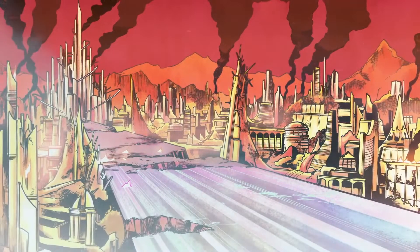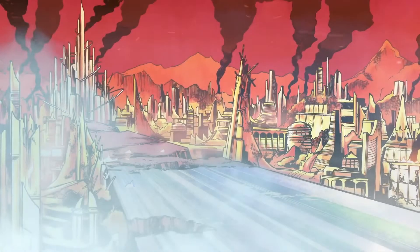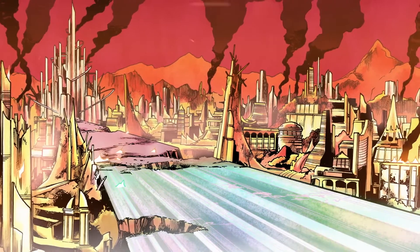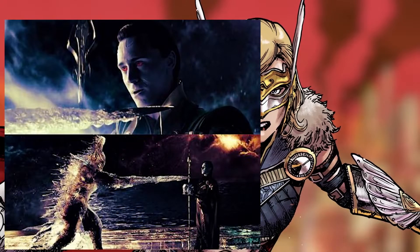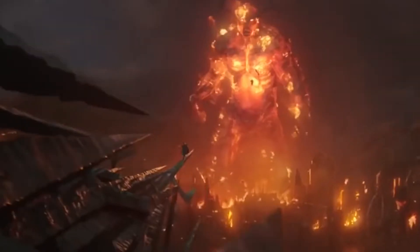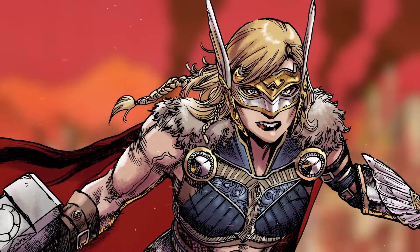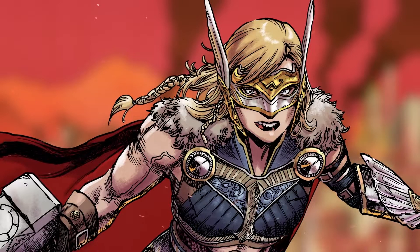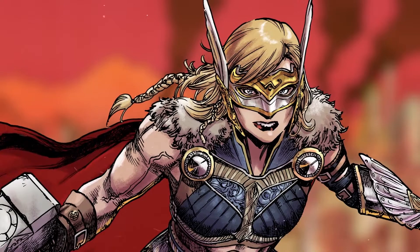'The gods said the end of days would cast the ten realms into ice and darkness — instead, it was fire and blood.' Jane shares her story of Asgard being in a fallen state. She notes that the gods predicted ice and darkness during the end of days — likely a detail about the power of Loki and the frost giants. Instead, fire and blood defined this apocalyptic event, reminiscent of Thor Ragnarok. We also get our first official look at Jane Foster's character design — a subtle mix between her god of thunder outfit and her Valkyrie look.